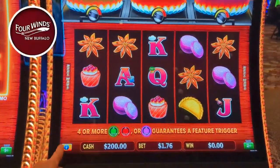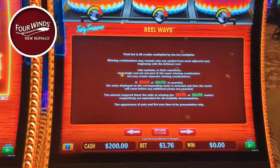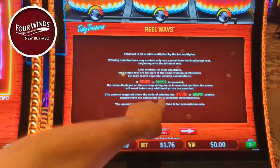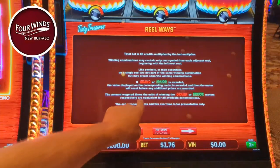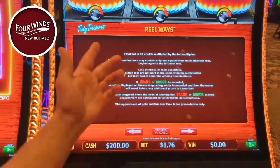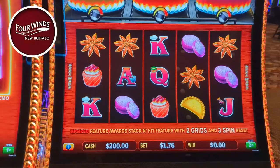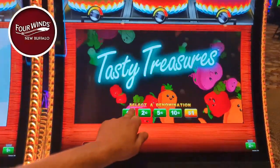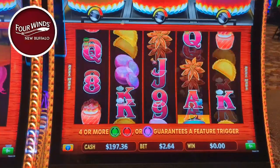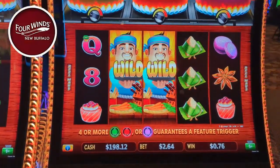We got $200 loaded in the machine. The reason we're going to be playing this game the way we're playing is because it tells us right here in the rules: the amount wagered times the odds of winning the grand and major meters respectively are equivalent for all available denominations. And the appearance of the pots are for presentation only, as we all know. So what that's telling us is, as far as denomination goes, we want to play the lower denomination but a higher multiplier, because that's what matters. Let's go ahead and get some 264 bets in here. That's a good start — just a couple of dials in there.